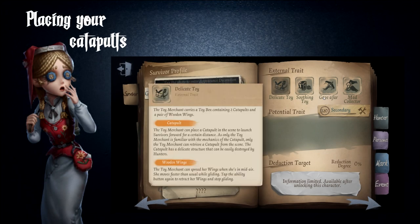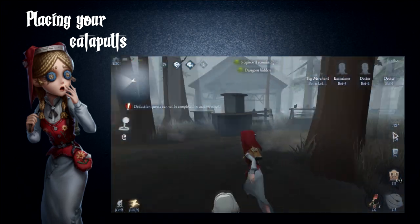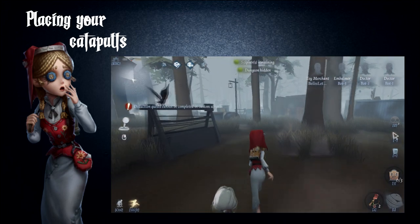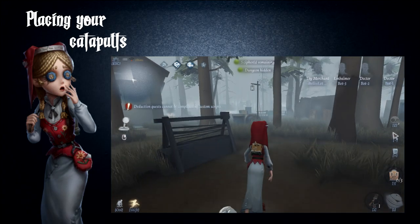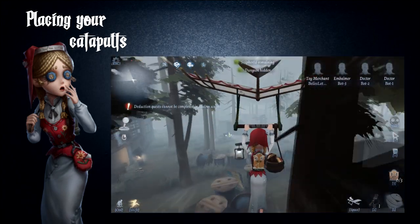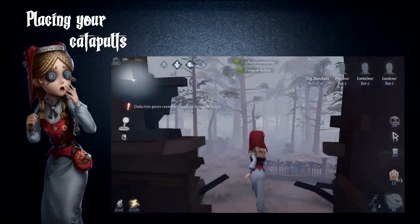Annie carries two catapults with her that can be used by the player themselves and also their teammates. Annie additionally has a glider that can help her drift through the air. The player can use this glider when Annie is in the air, which means the glider button can be activated when she's falling from a height or after Annie uses one of her catapults to jump.